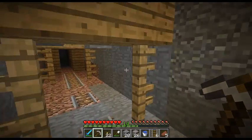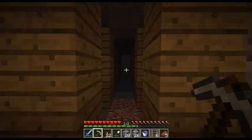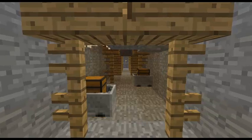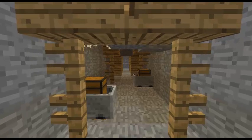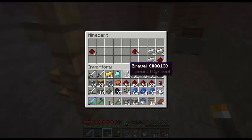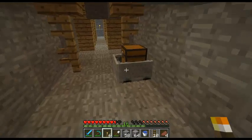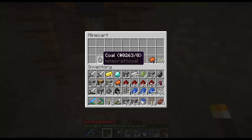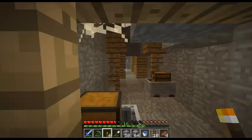Here's a progress update - I've found two chests in the mineshaft. The first chest just had gold, coal, and melon seeds. In these ones I've got a lot of iron, two diamonds, pumpkin seeds, and a saddle. I think I'm done in the mineshaft and I'm going to go back to branch mining.